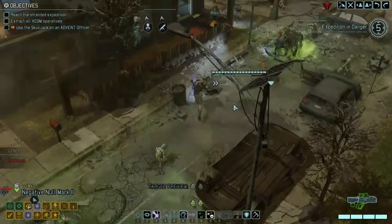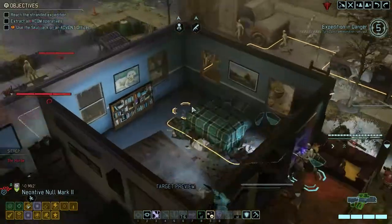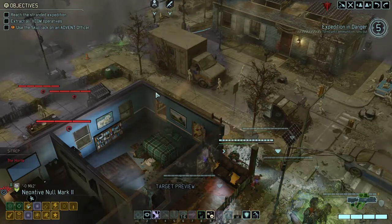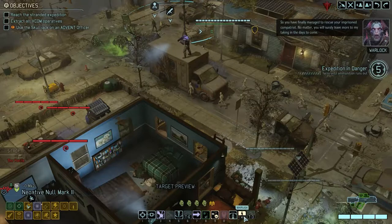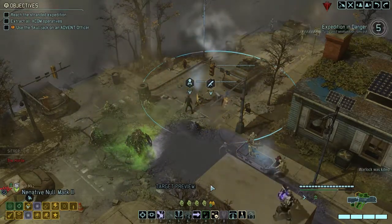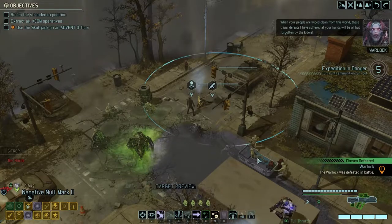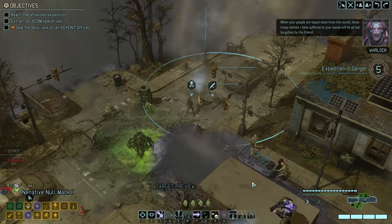Actually, sure, go there. So that doesn't immediately finish your turn — good to know. You can go on that rock. Because that means we might get one step closer to fighting. You will finally manage to rescue your imprisoned compatriot. When your people are wiped clean from this world, these trivial defeats I have suffered at your hands will be all but forgotten by the Elders.